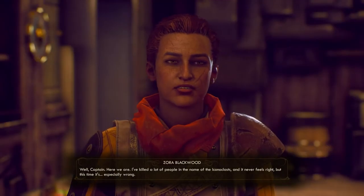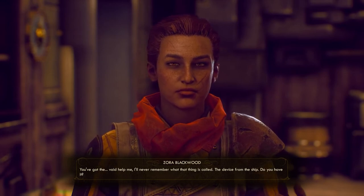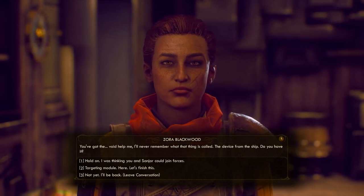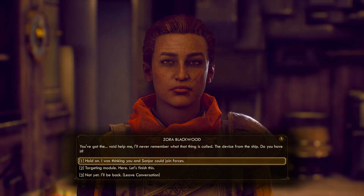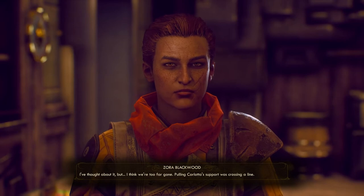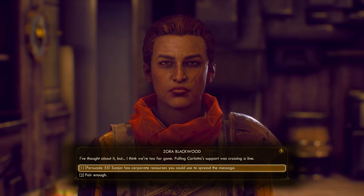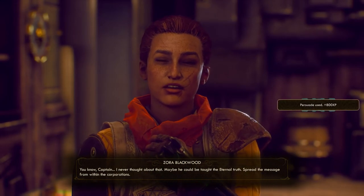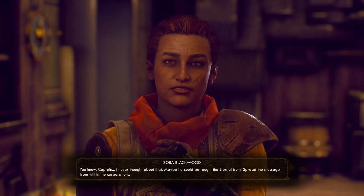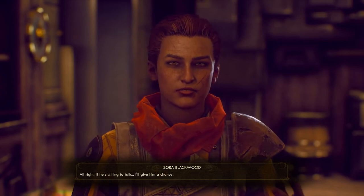No matter which dialogue options you choose here, Graham will not step down peacefully, forcing you and Zora to kill him. With Graham out of the way, you can speak to Zora about negotiating with the MSI. She initially hesitates, but can be persuaded: "Maybe he could be taught the eternal truth — spread the message from within the corporations. All right. If he's willing to talk, I'll give him a chance."